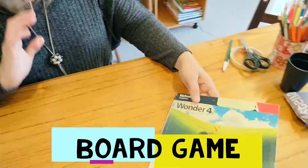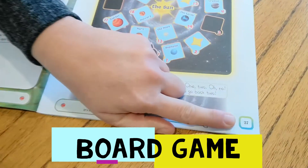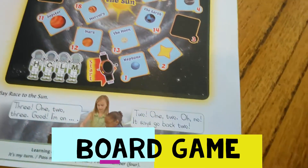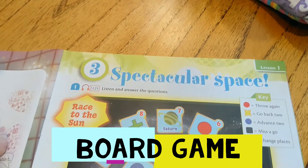You get your book, Wonder 4, you open it on page 27. We are starting a new unit, Spectacular Space, and we have this game to play.